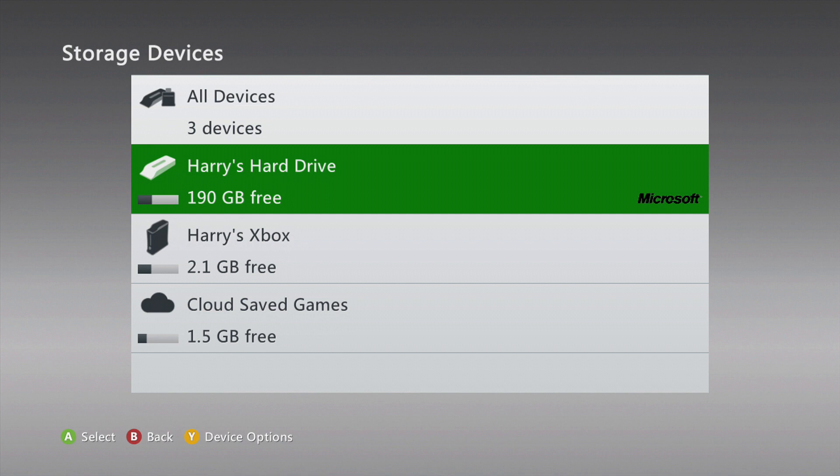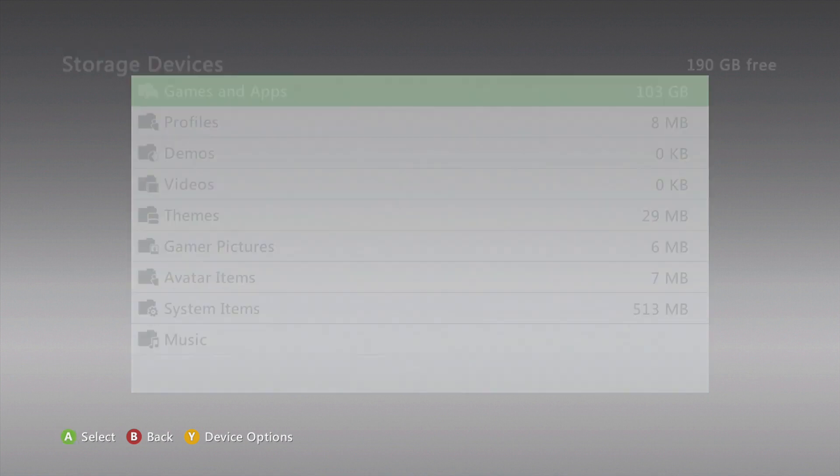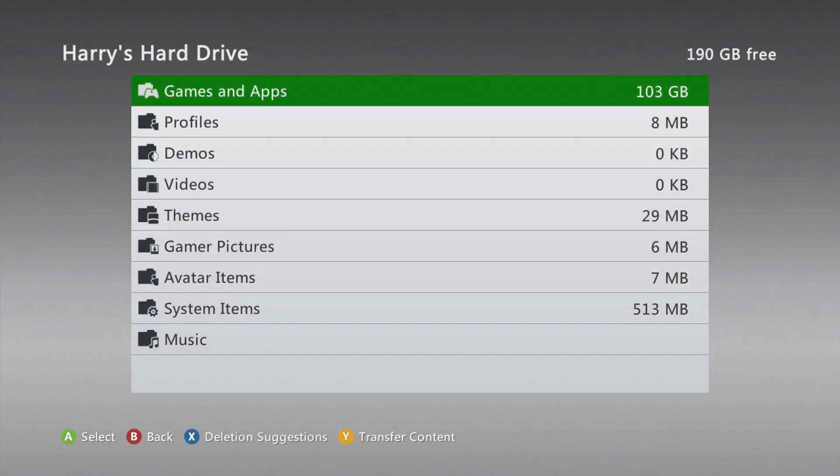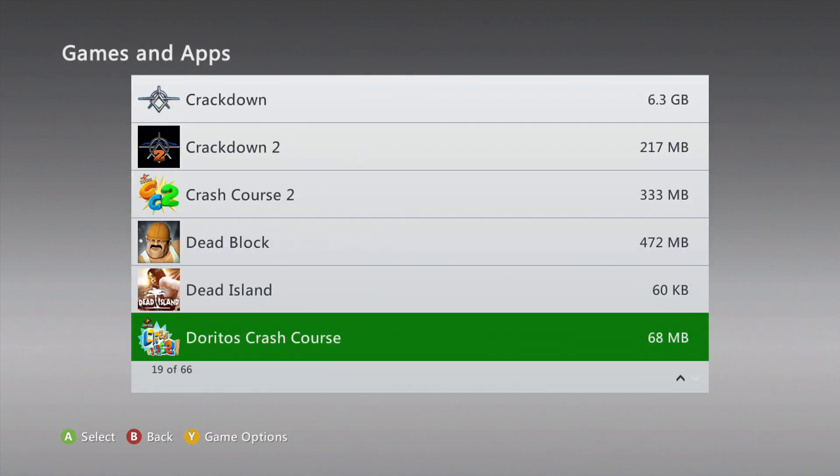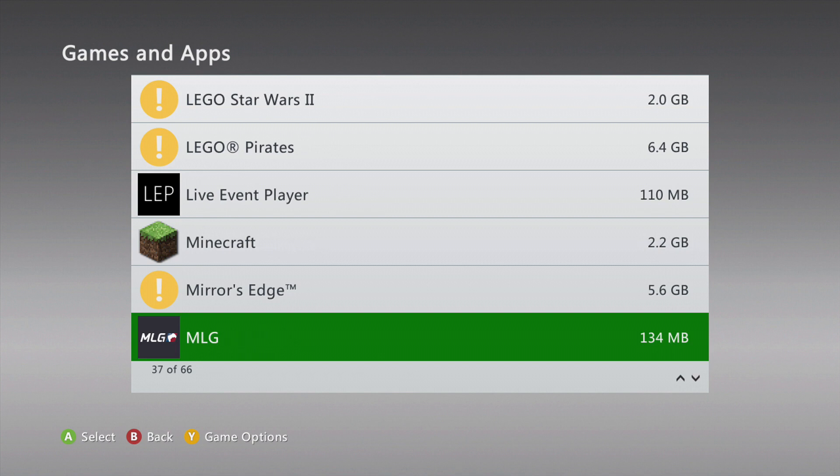For you, I unfortunately can't help you with that — you're just going to have to check yourself, it depends on what you saved it to whenever you downloaded the game. So mine's my hard drive, so I'm going to click my hard drive, and then go to Games and Apps. Then scroll down and find Minecraft — it would be the dirt block.